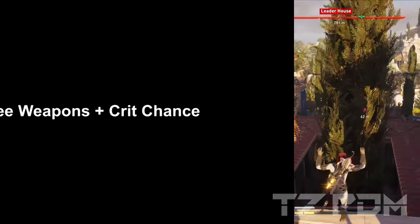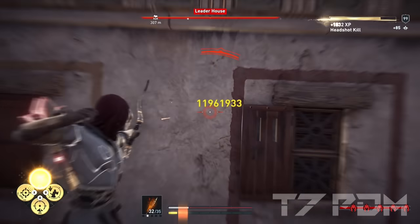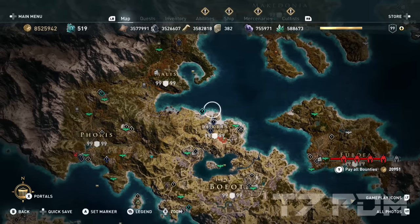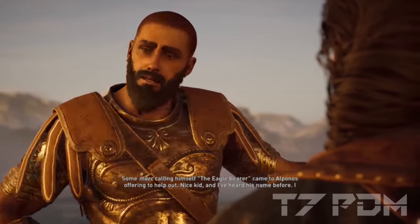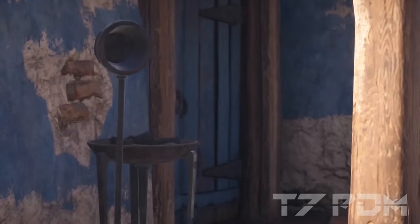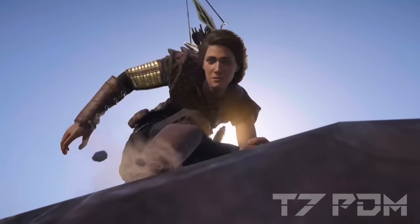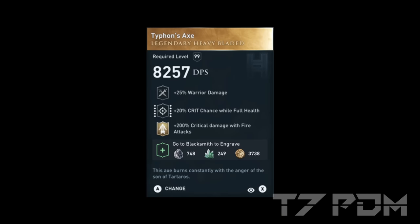Some of the most important unique items are melee weapons that can have crit chance or even crit chance at full health. The most important melee weapon with crit chance is still the Copycat Sword, found from the 'Really Bad Day' questline in Locris. You have to help all three local people, and when you kill the fake Eagle Bearer he drops the Copycat Sword. It has warrior damage, crit chance, and damage on Spartan soldiers — though the last perk is rubbish and you always have to engrave it with damage resets.